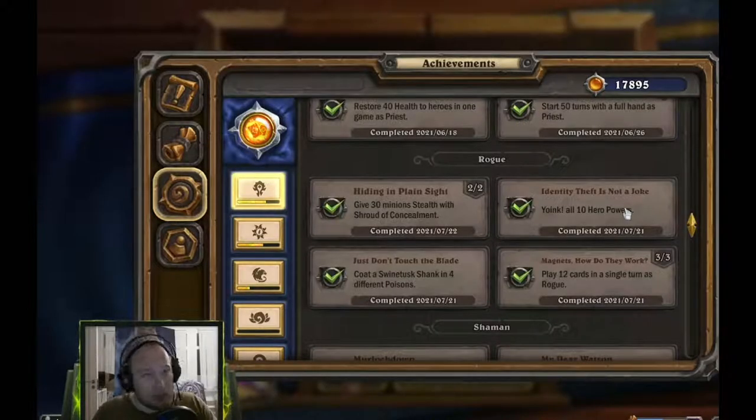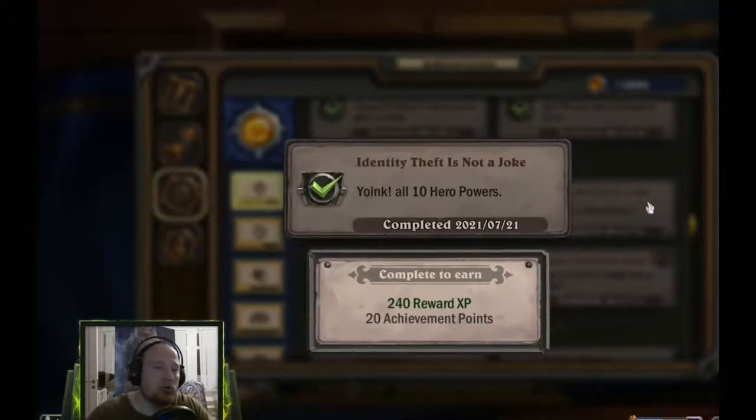The last one you can complete with the first deck is Identity Theft. You need to use the spell Yoink and then steal or discover all ten hero powers. I've seen some discussion on Reddit and some forum threads because the tenth hero power would be your own. For some reason I actually did not have that as the one I was missing. I had nine hero powers and was thinking I need to find another Yoink and replace the hero power with the Rogue one to get the tenth — but apparently it doesn't have to be class specific. You don't have to play Rogue; you just have to find it out of Yoink.